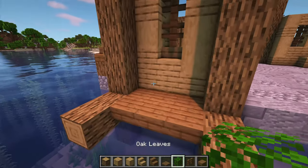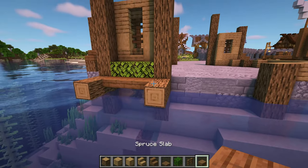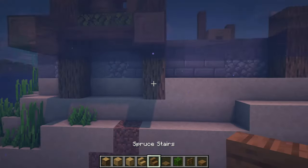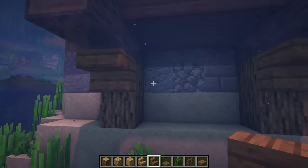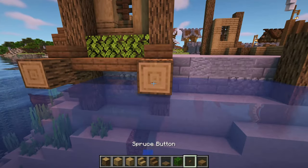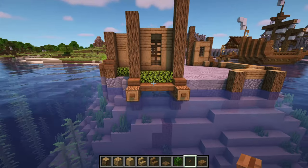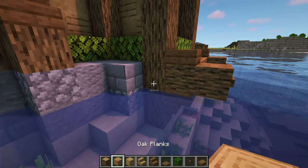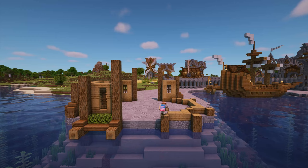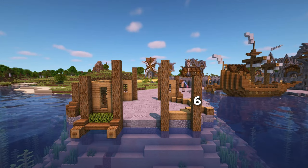On top of the first row, add some oak leaves. Then add spruce slabs on top of the first oak log that sticks out and place upside down spruce stairs below them. Add a spruce button on the end of the logs for a bit of extra detail. Come round to the left side and add 1 log sticking out, in line with the others, with a spruce button on the end. Now come over to the other side and do all of this again — it's exactly the same, just mirrored.